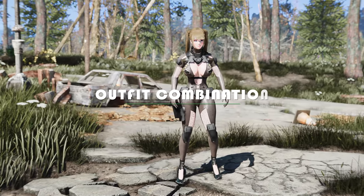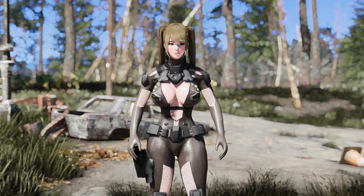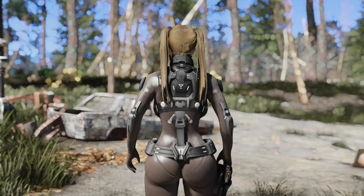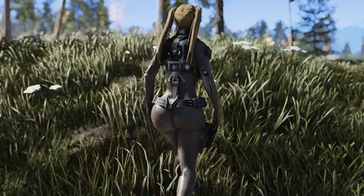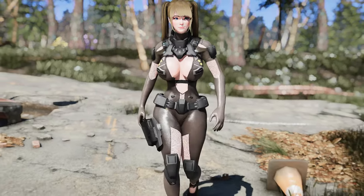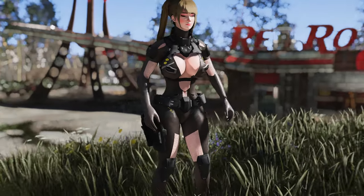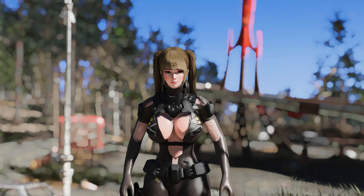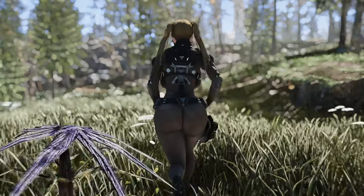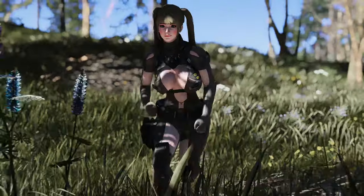Lastly, it's the outfit combination corner. Today, we have a special mix and match featuring Obi's sci-fi bodysuit and parts from the Institute suit that include arms, legs, and torso armor. The sci-fi outfit, being a suit-style design tailored to female characters, surprisingly blends well with the individual armor parts of the Institute suit. Thanks to the allure of the suit itself, the character's body contours are accentuated and the combination enhances a more mechanical aesthetic. However, it's worth noting that there are substantial clipping issues with Obi's sci-fi outfit that require some effort to resolve.